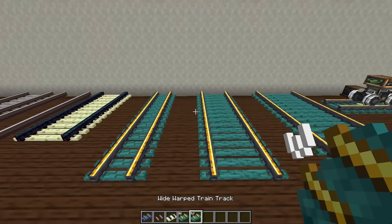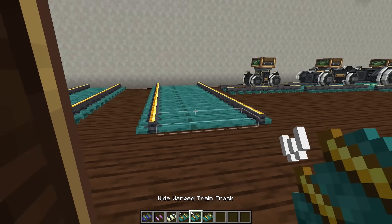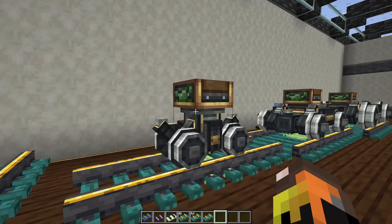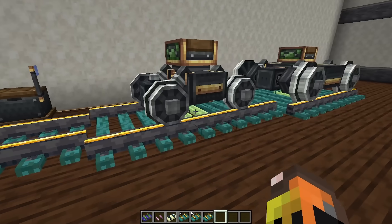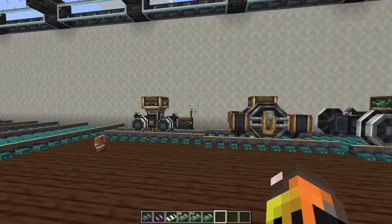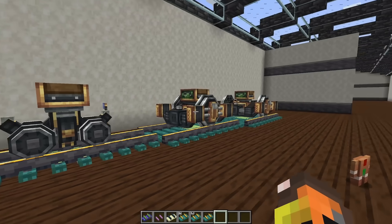Now we get on to some of the more weird and special tracks. Before we've had our regular tracks of all the different variants, but now we have a narrow variant and a wide variant — essentially a four-wide and two-wide track to go along with our traditional three-wide track. The really neat part is each new track actually gets its own new type of bogey. So we have a little mini one-wide bogey, our traditional one, and now a four-wide giant bogey, which just looks incredible and would be used for giant builds where you have to move a lot of stuff in a big contraption.